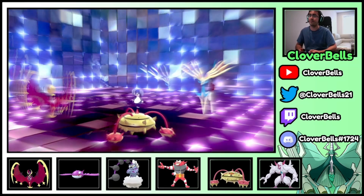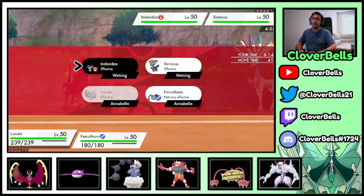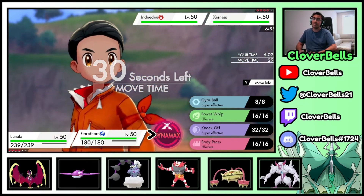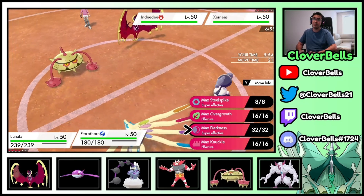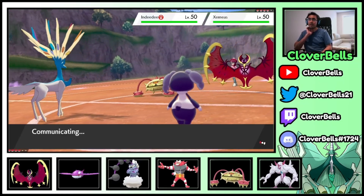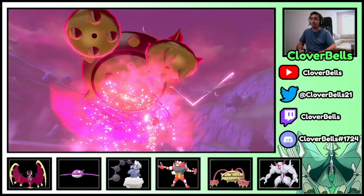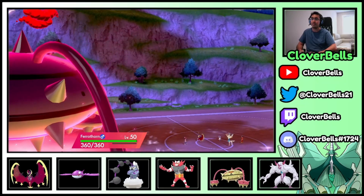Here is the Trick Room. Indeedee just protected. What I can do is Meteor Beam over here, and honestly I could just Max this and go for Steel Spikes to pressure the Xerneas. Or I can go for Darkness and just get rid of the Indeedee. I have to remove the Indeedee. Technically we can offset that Geomancy boost with the Special Defense drop and a plus one Meteor Beam — it'll do some chip damage. But we have to get the Indeedee off the board — that's the main thing.